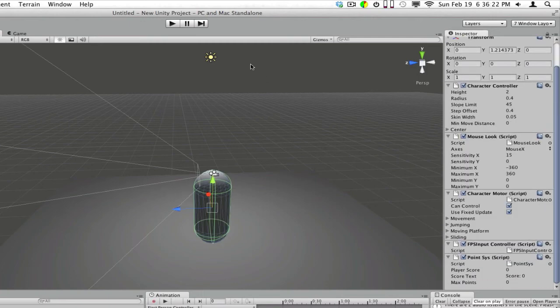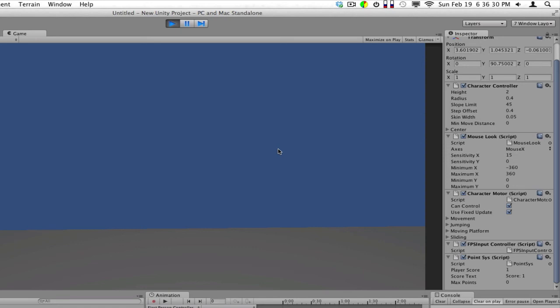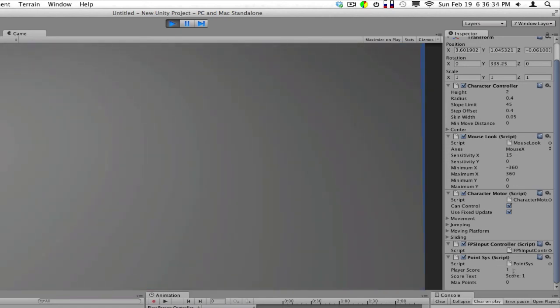We should go over here so we can see our score. Now let's walk onto a point and see what happens. Our player score over on the left is now one — or on the right actually. Score text is score equals one, and our max points we have it set to zero.